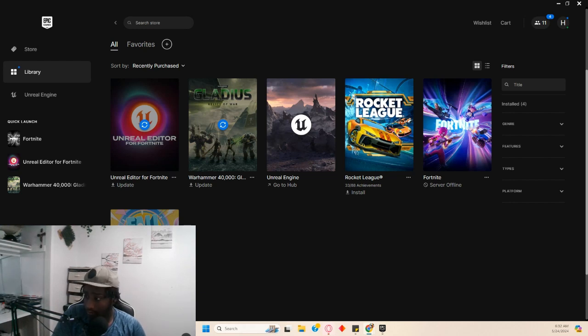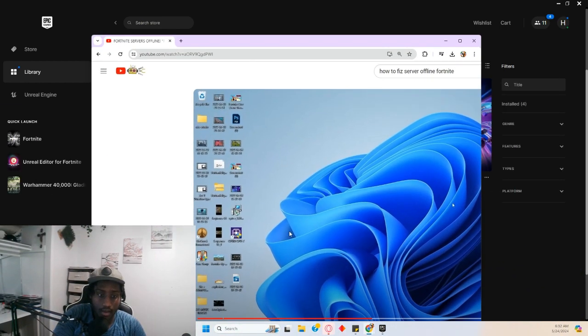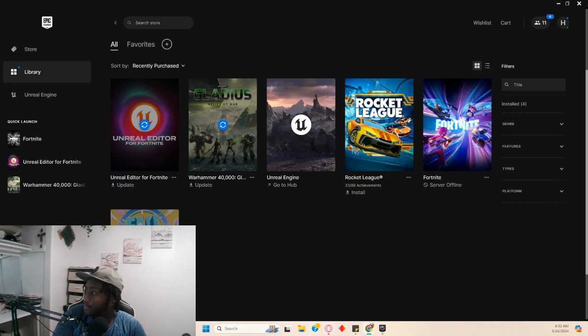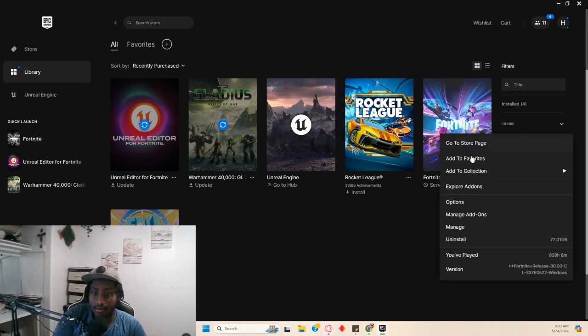What is up guys. So if you loaded up Fortnite this morning and you see this server offline thing — this would be for anyone in NA East — I remember checking YouTube trying to find a Fortnite server offline fix. You're supposed to verify it, but unfortunately it does not appear on the screenshot anymore, so you have to do a little more.